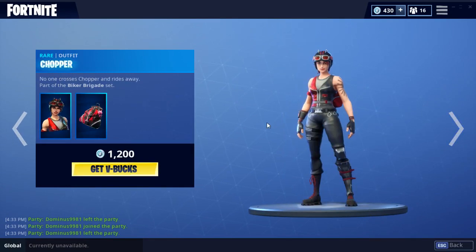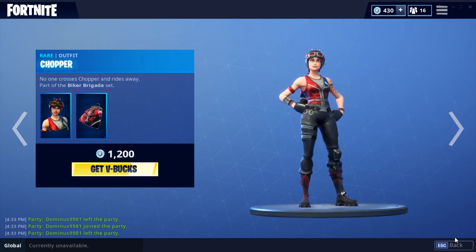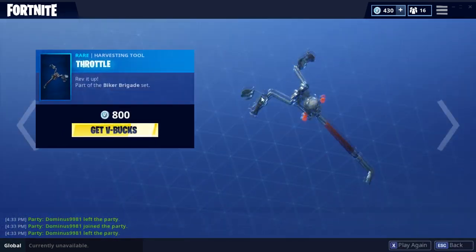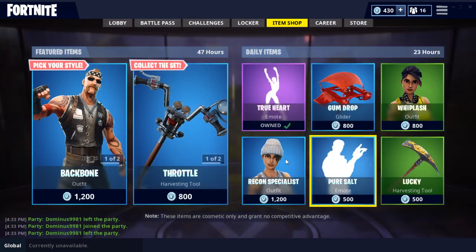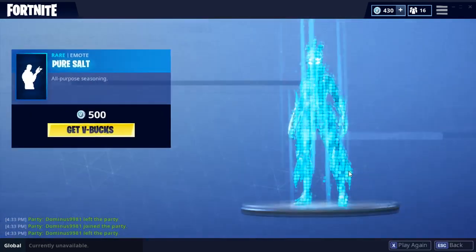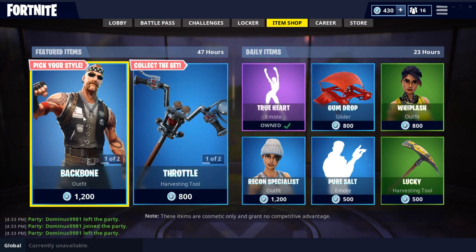All the same set, at least I believe it's all the same — yes it is. So we have the whole set, you can collect it all. It's all rare items, I believe. One Uncommon Glider. And over here we have all of the usual random stuff: the Recon Specialist, Pure Salt, and the Whiplash. Very cool new set and it looks nice.